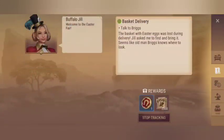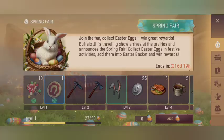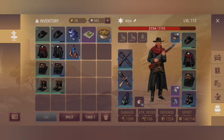Now that we have done the egg hunt, let's go and talk to Jill. We have to talk with Griggs and do the special event for the Easter festival. Also, these are the required things for completing the bunny meadow.